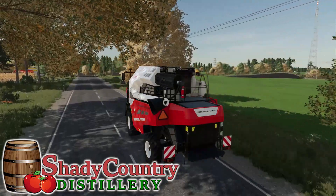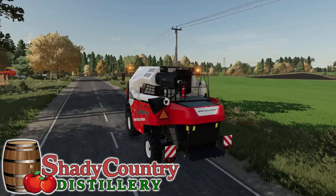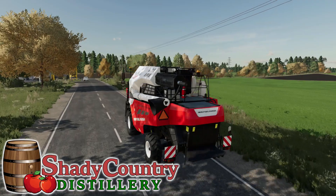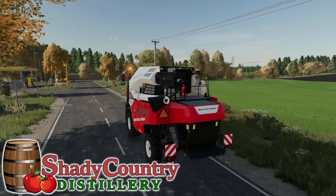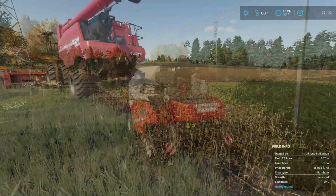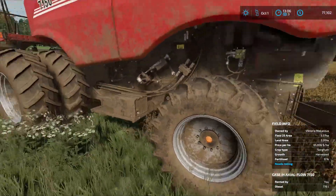This month on the farm we now have other local farmers using our mill for their grain. We'll be having our first corn harvest here at the distillery, starting a new product, and finishing up on a canola field from last month. Welcome back to the farm — you can find a link to this series in the description or comments below. It's October here at Shady Country Distillery in FS22.